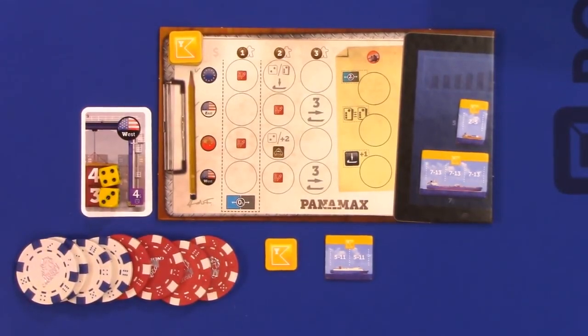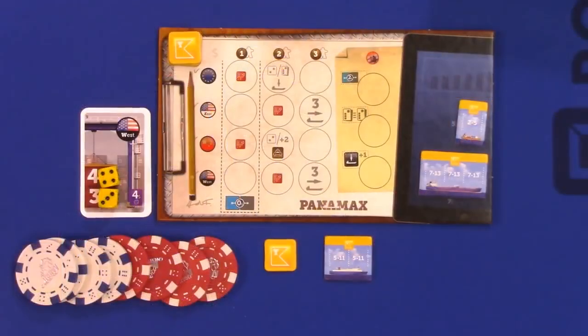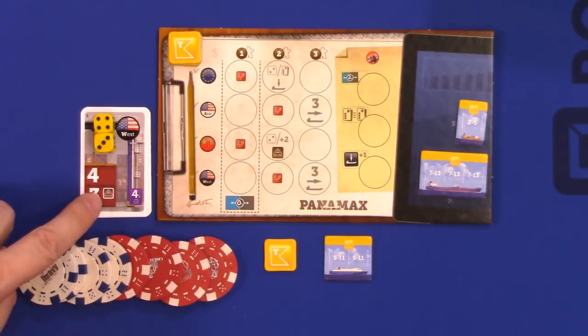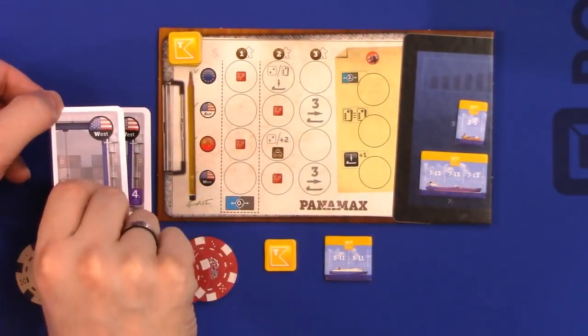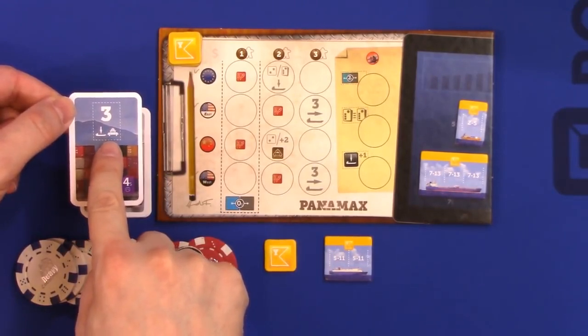You must have available dice from either the warehouse or the dice pool to be able to select a contract card when you take an action die from the board. Cargo is going to get loaded from contracts onto the ships in associated loading zones — i.e., the country flags. Talking about these contract cards, you'll also notice there is a rail symbol on one side or the other. If this contract card does not show a rail symbol, that tells you there's going to be a three-value cargo on the other side that is also a rail symbol.